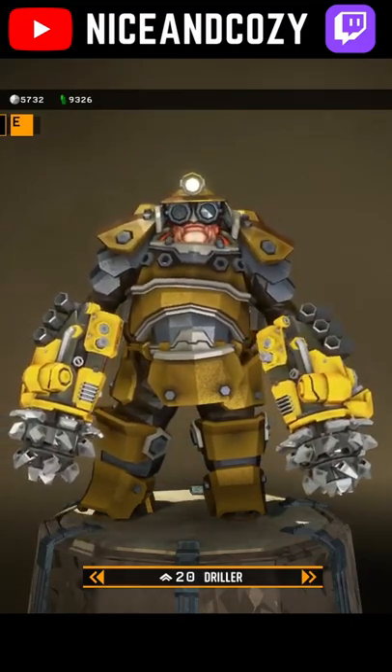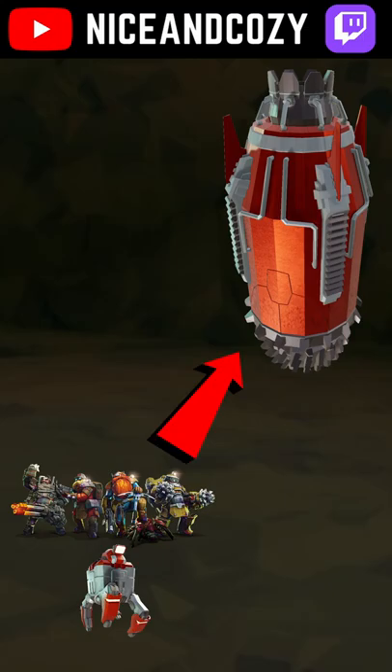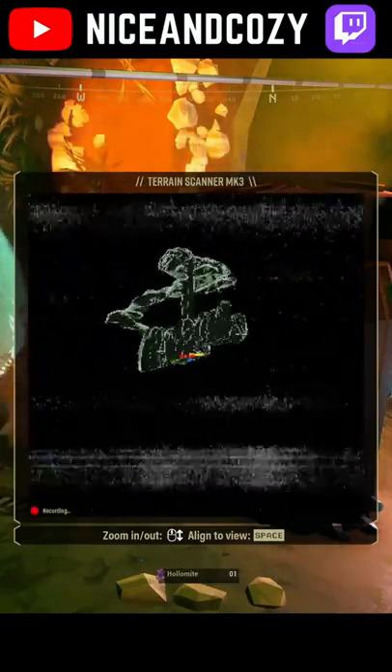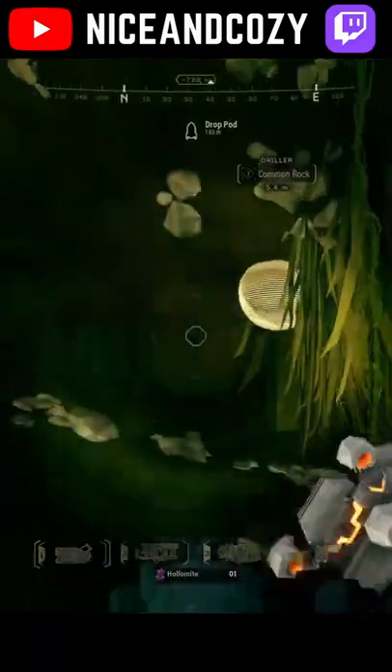At the end of every mission, the driller has one job: get the team to the drop pod. As soon as your team presses that button, open your map, find the fastest path to the drop pod, and let your team know where they need to go.